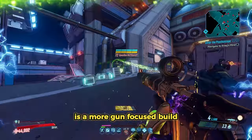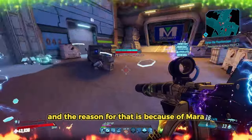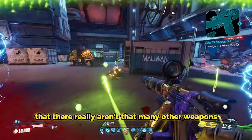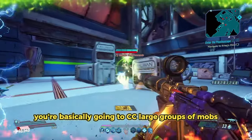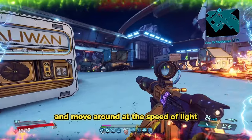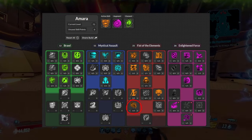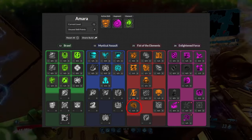The second build I have for you is a more gun-focused build. We're still going to be using the Blade Fury, and the reason for that is because Amara just gets so much melee scaling from her skill trees and her kit that there really aren't that many other weapons I like as much as the Blade Fury for her. The playstyle of this build is using Ties That Bind — you're basically going to CC large groups of mobs, one-shot them, and move around at the speed of light. Because of the skill tree, which I'll show on screen now, this build has a ton of survivability, and we are going to be dealing damage of every single element.